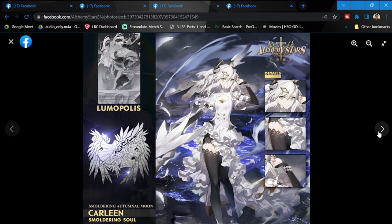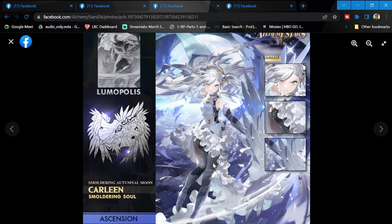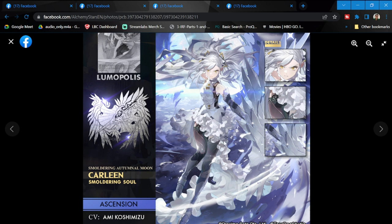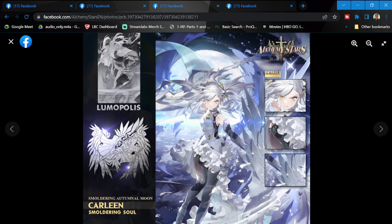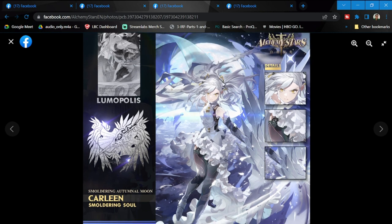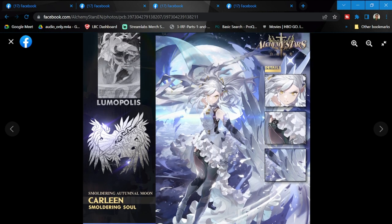Looking at her ascended version, this is worthy of her ascended form. It's a bit weird because it's blue — maybe it's a blue flame or something — but I like the tenacity she has. This is her ascended version. Hopefully she can be Fire; I think Fire needs some help at this point.